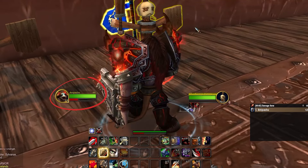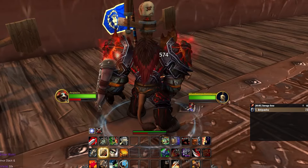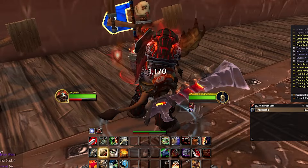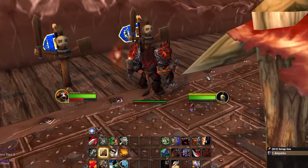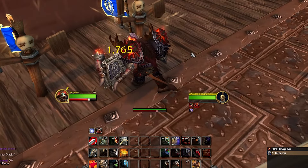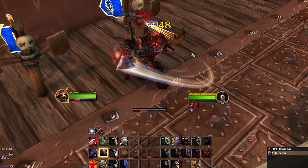Warriors have a unique resource system called Rage. Rage is generated either through taking or dealing damage. As you build up Rage, your other abilities will unlock and be able to be utilized. Each ability will have a different Rage cost, or may increase your Rage so that you can use other abilities.